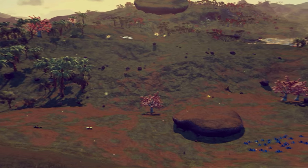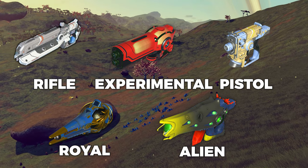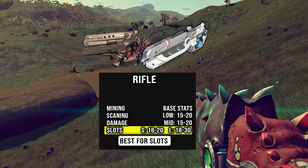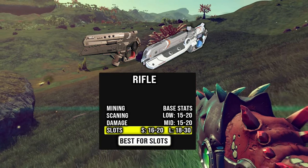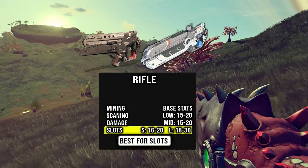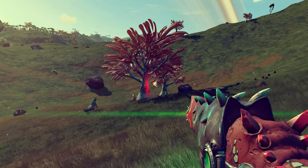There are five types of multi-tools, as you can see on screen. First is the rifle — average stats overall. They come in small and large; the only difference is the slot count when purchasing. Of course, the higher the class, the more slots you get. You can upgrade the slots, which we'll get to in a bit.